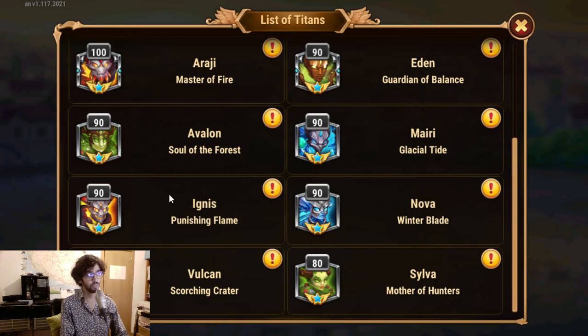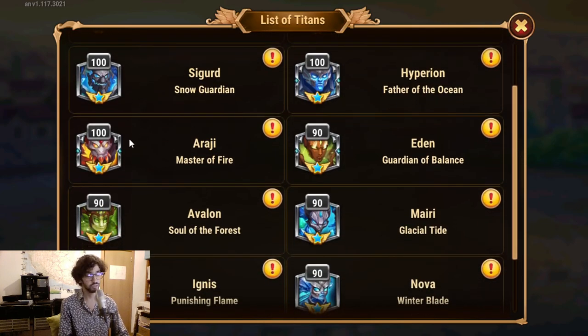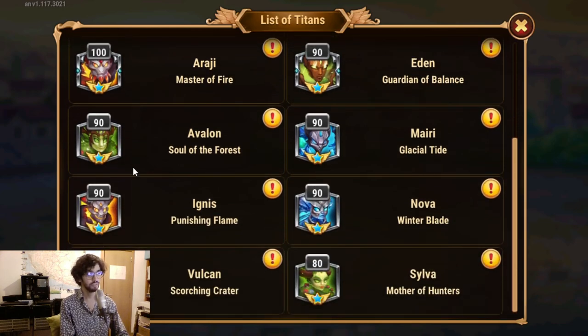So now that I have Angus at 120, the tanks at 100, and the supers — which I leveled up recently to 100 — except Iden is at 90. And then I have Avalon and Mary as supports, Ignis as another support, and Nova at 90 as a damage dealer.